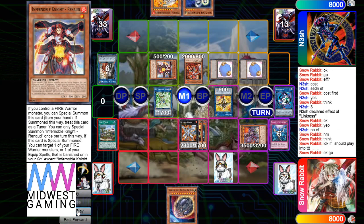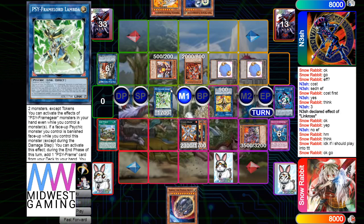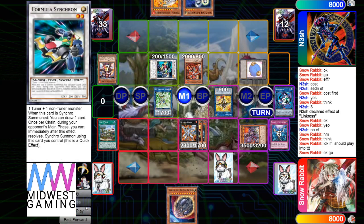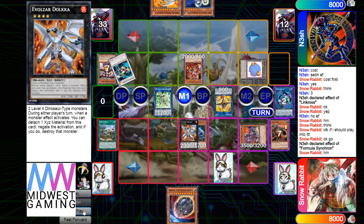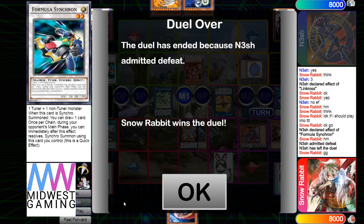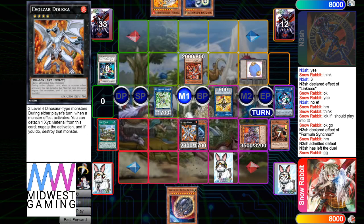No effect of Renod. He said he's thinking about whether to play into TTT. I think he's going to have to eventually. Make Formula, effect to draw — Dolka negates that, which is good, stopping him from drawing and gaining the tuner off board. He's going to admit defeat; there's not much you can do against this board.